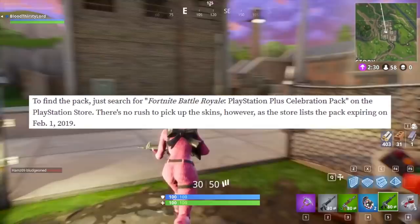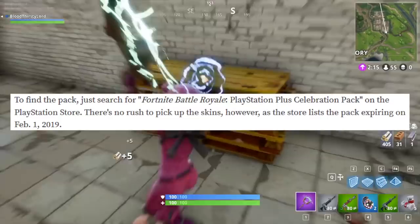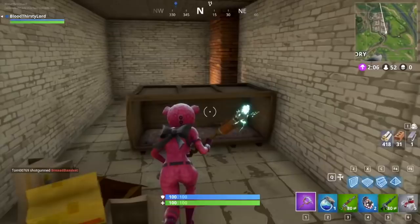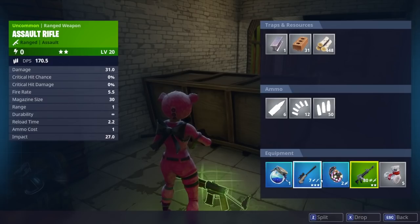If you are a PlayStation Plus member, search up 'Fortnite Battle Royale PlayStation Plus Celebration Pack' in the PlayStation Store to pick up the skin and glider. This pack expires February 1st, 2019, so you have a long time to activate it. As a PC or Xbox player, if you have a PS4 with a PlayStation Plus subscription, go download it — it should be universal and usable on PC and Xbox One depending on where your Fortnite accounts are linked.